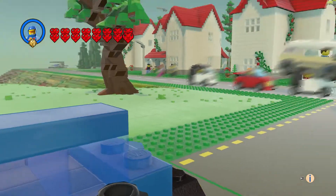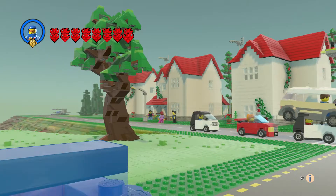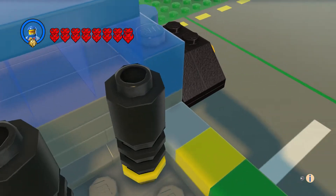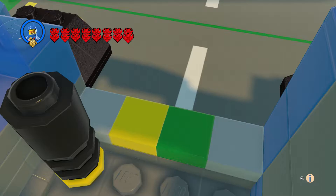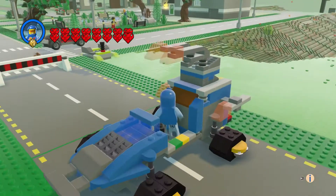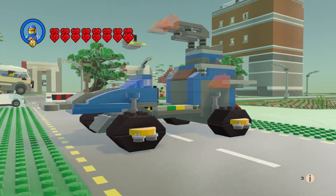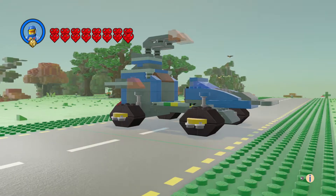We are defending the city here from these guys that vanished — they're nowhere to be seen. We've got our controls, and there's some computer-type stuff right here, so that's what that is. Let's take a look at it like this. Nice vehicle.